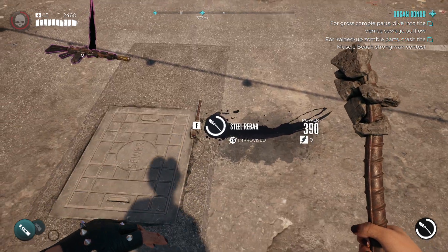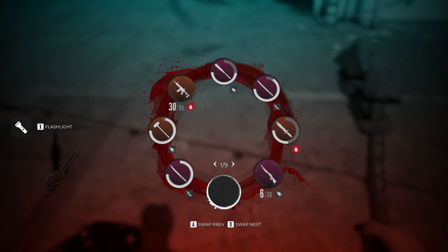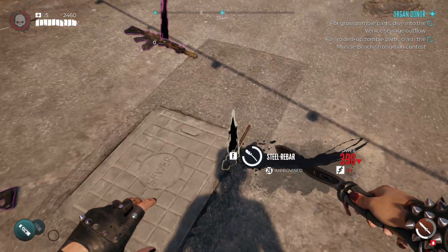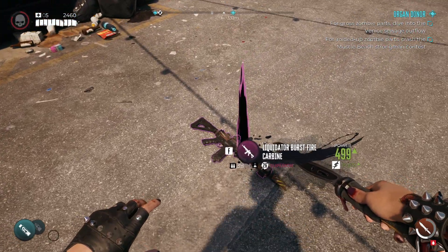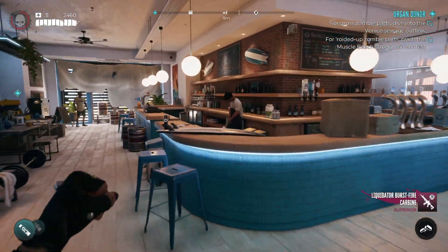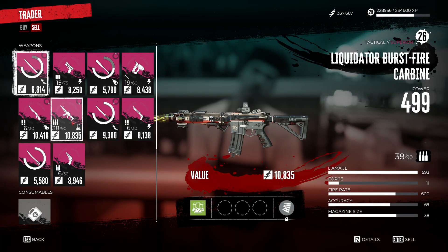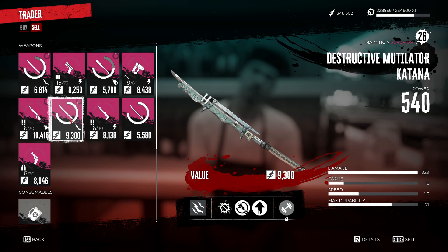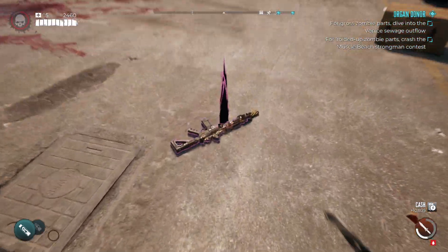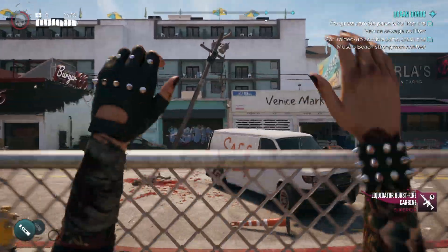You'll see it duplicates the weapon that's on the ground. Drop the rebar, and then I suggest keeping one copy in storage just in case. Then you can pick it up, go and sell it — as you'll see this one sells for 10k, well nearly 11k to be honest.